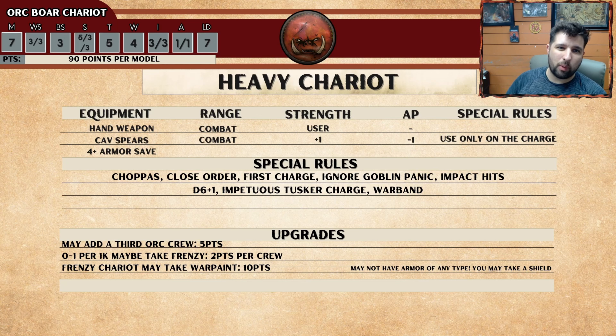You have 2 different weapon options: a Cavalry Spear and a Hand Weapon. The Cavalry Spear only benefits you on the turn in which you charge. When you charge, it'll be plus 1 Strength, putting you at Strength 4 on the Warrior — not the Boar, because the Boar doesn't have a Spear — and you'll be AP minus 1. AP minus 1 is how much you're going to subtract from your opponent's armor save. So if it's a 5-up armor save, it'll go to a 6. You only use these on the turn in which you charge, which kind of reduces the damage output unless you charge.